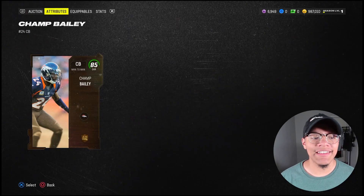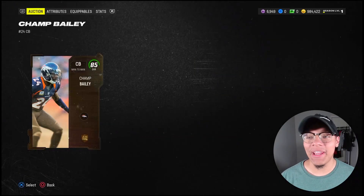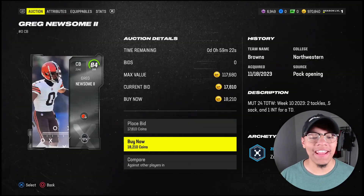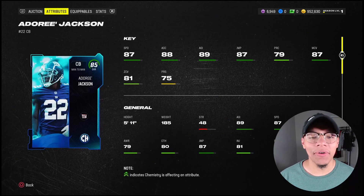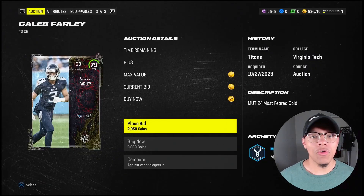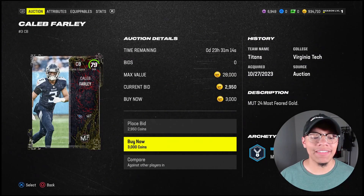These cornerback positions scare me the most. We got 85 overall Champ Bailey — 87 speed is not going to be enough, but for 16,000 coins he's our best bet. 84 overall Greg Newsome, 88 speed, 88 acceleration — that's the only reason I'm getting him for 18,000 coins. We also got Dory Jackson, 87 speed, 88 acceleration — he's going to be our nickel. Cornerback four is Caleb Farley: 87 speed, 87 acceleration, 6'2" — you guys already know about this budget baller.